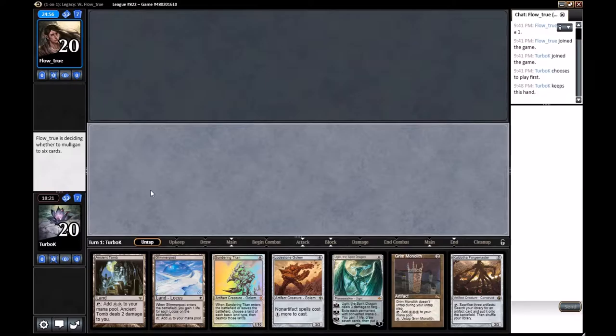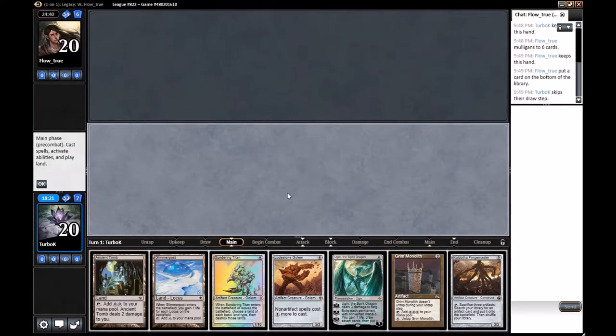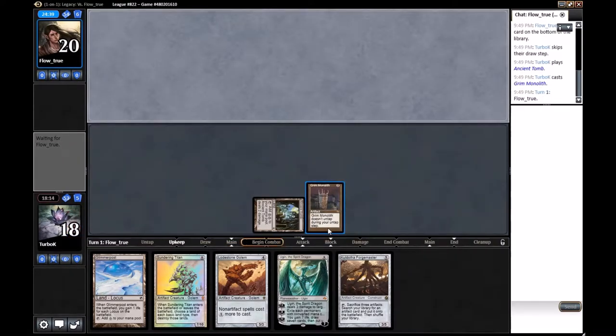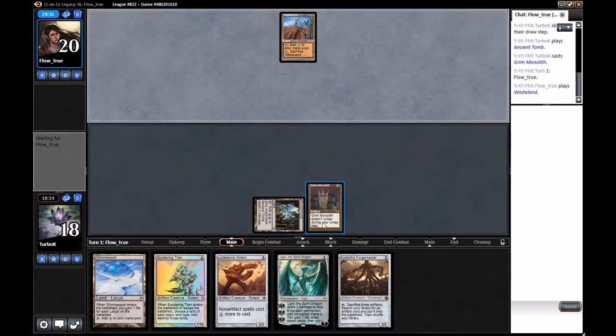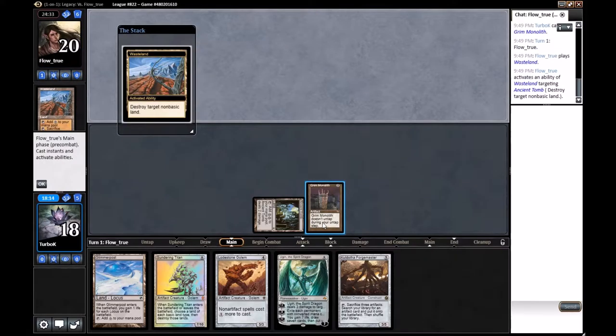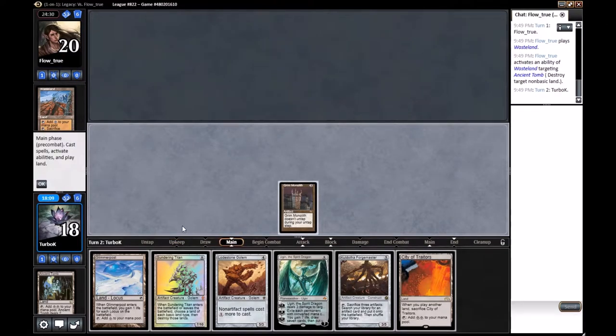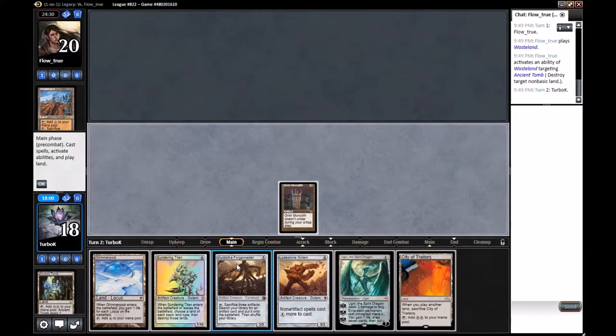Going to keep this hand — seems like quite a good hand, quite explosive. Going to start with Ancient Tomb into Grim Monolith, then Frogmite. Next turn we're going to have 6 mana. Wasteland is fine, and we can go for a 4th Master. We don't have a 3rd artifact, so it's quite an expensive hand. Maybe just Grim Monolith and Lodestone Golem is the best play.